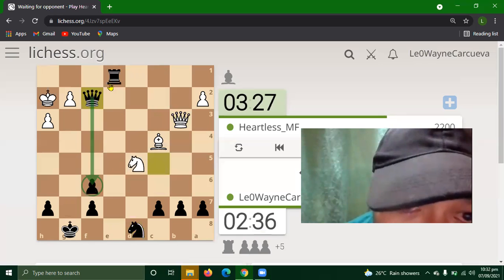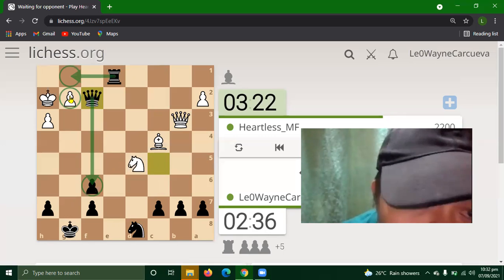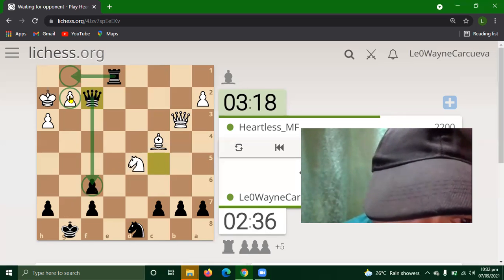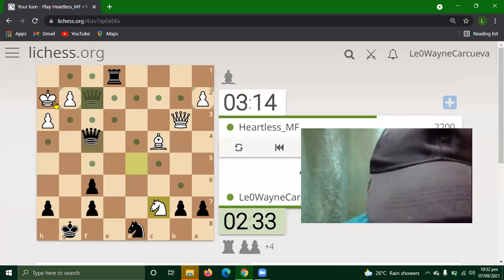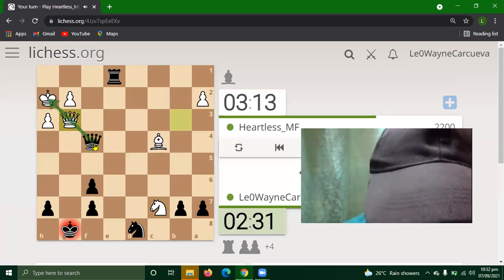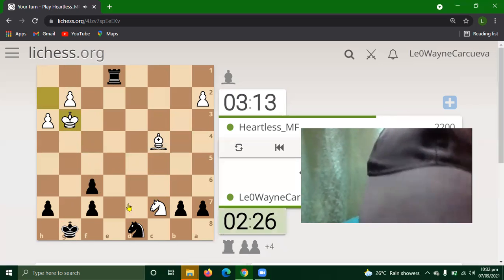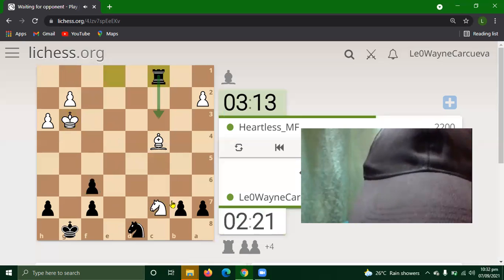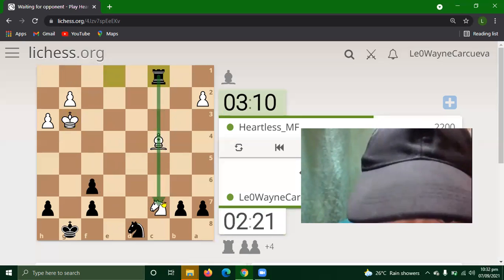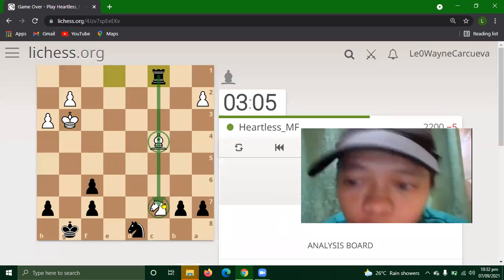And we can also play here to pressure this pawn. You can play c3 or whatever — that's a bad move, because you can check and fork his knight. I thought we could gain this knight. We should play this, attacking those pieces in line, on the attack of the rook. So he resigned.